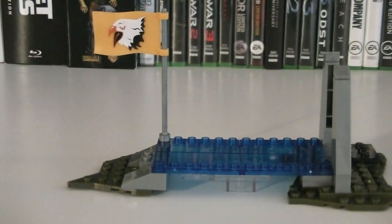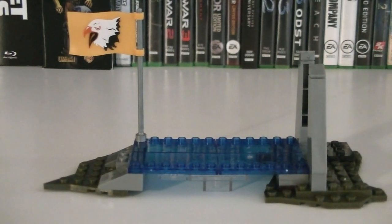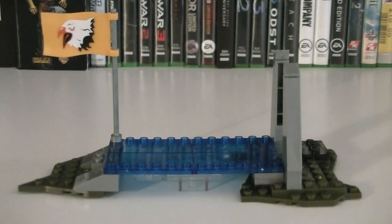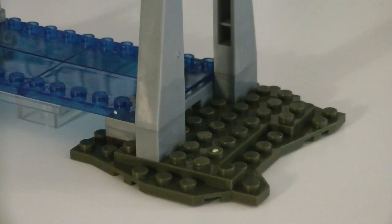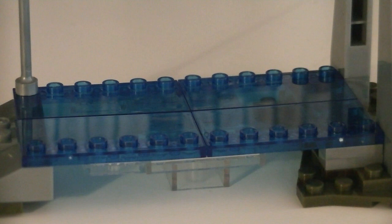Up first, let's take a look at that scenery piece, which is essentially a miniature version of a Forerunner light bridge, and it's decently sized too, coming in at 7 inches long by 3 inches wide. The light bridge is built on top of two small green base plates, including a medium size one on the back and a smaller one on the front. The actual bridge is made up of blue translucent plates, with some clear translucent pieces on the bottom to support it.